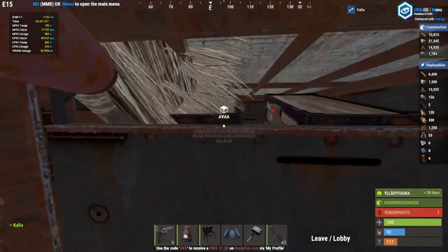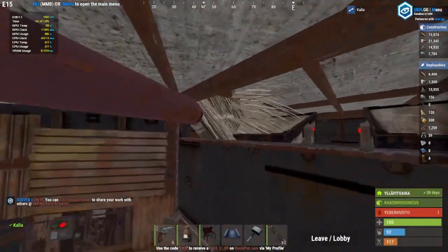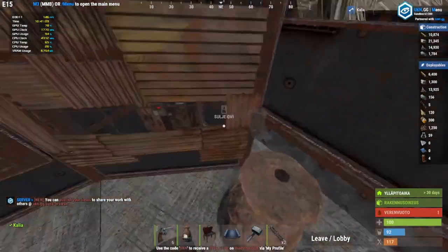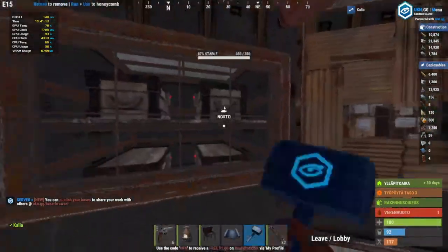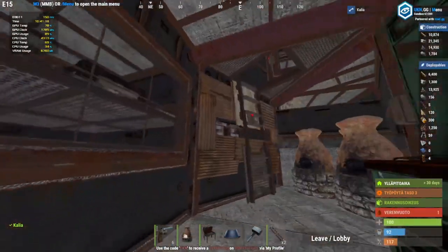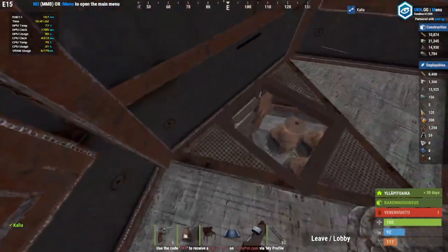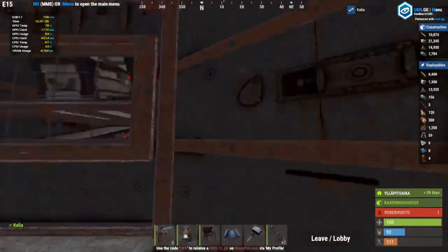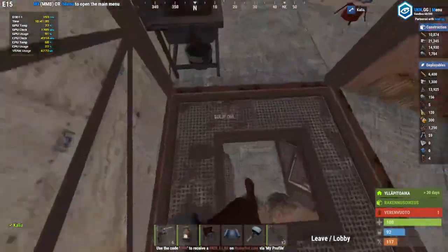Two boxes next to the bunker design. It's a very nice design, and here we have loot room number one. So we have lots of loot — total is 14 boxes, I think, if my math is right. These are the loot sections and it's pretty much very secure.